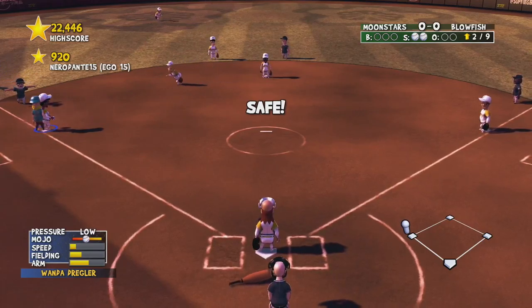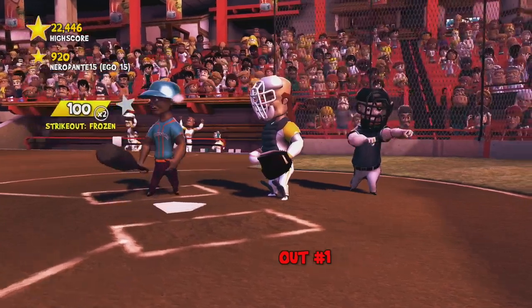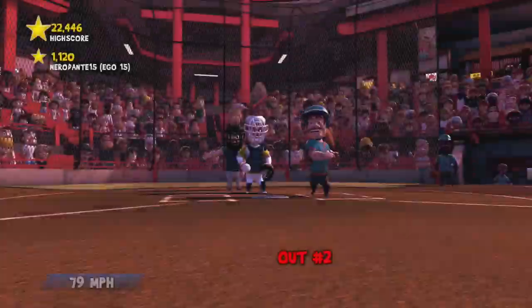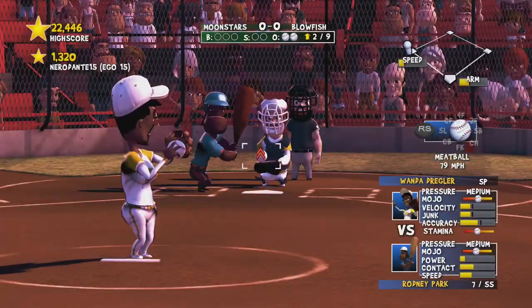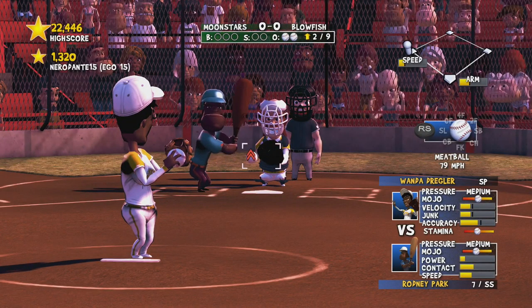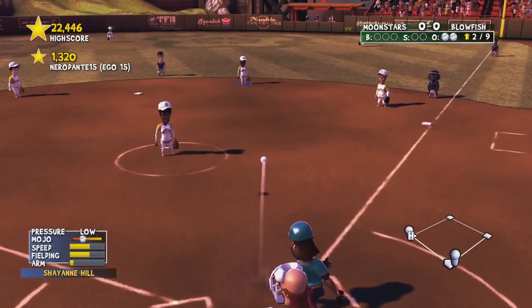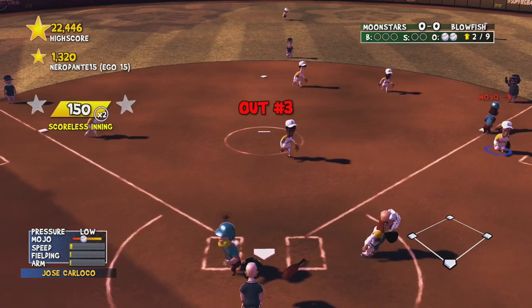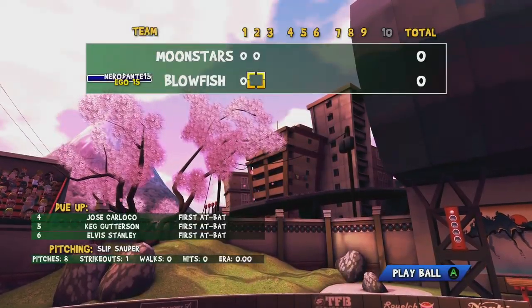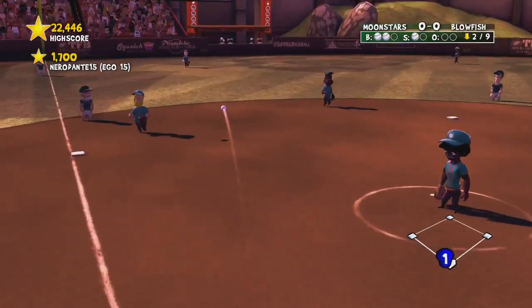Oh god, that was close — he got a triple off a base hit. Throw a little bit outside there we go. You just have to always remember: if you have two strikes and no balls, throw that last one a little bit outside to where it's a ball, because they won't be able to hit it but they will more than likely swing. Three outs, zero-zero.